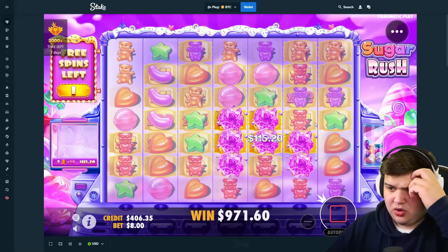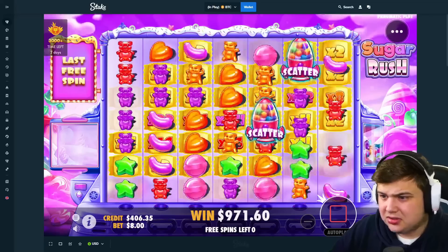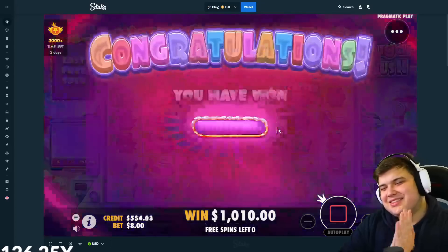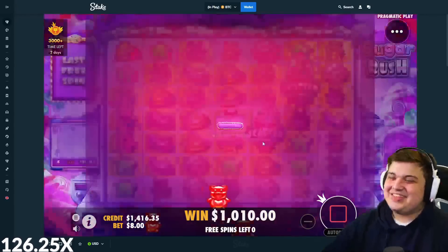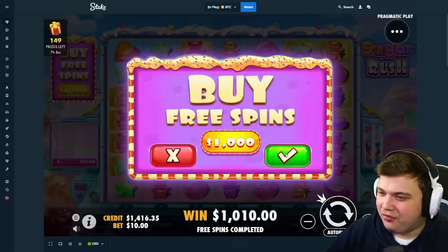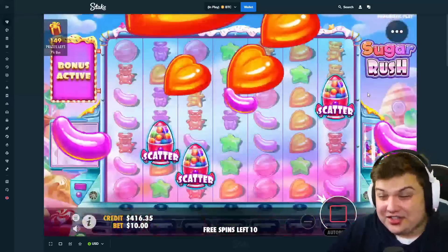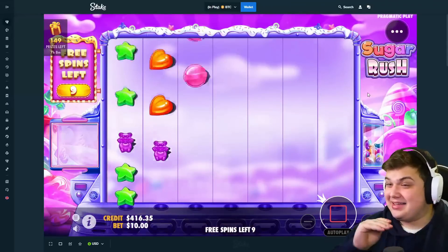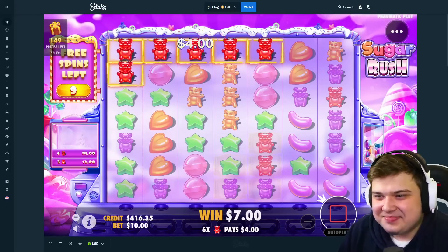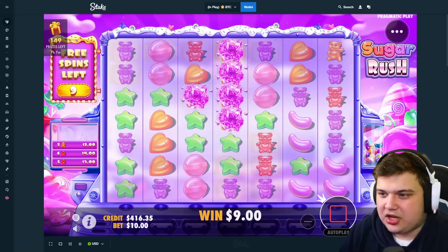Nice, all right, come on! Please, one premium connection at least - come on. Please, just a third scatter. Man, it loves to bait. Why would you do that? Come on, it doesn't sell often. All right, $1,000 bonus buy. Trace the battle a little bit. Oh man, if we got a re-trigger on that setup that would have been massive.